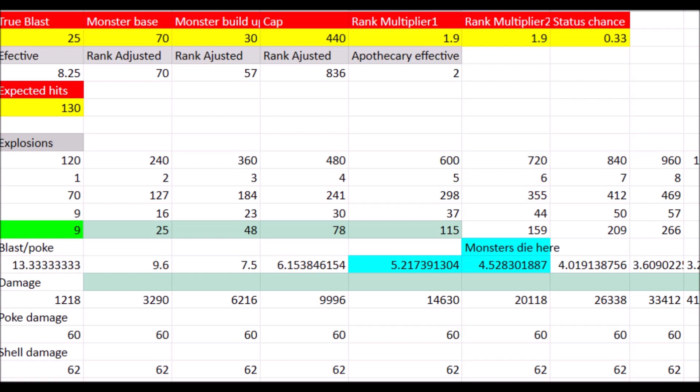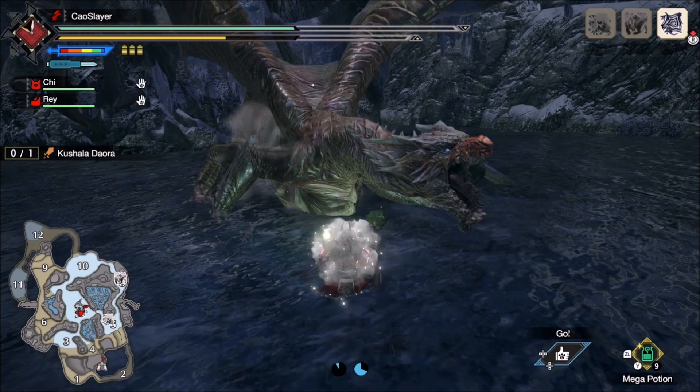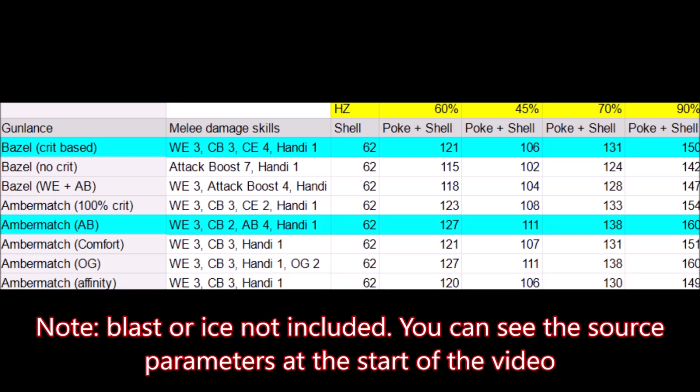Still, this makes the average increase per poke between 4 and 5 damage. Against Kushala, this raises 1 extra point to 6. The best thing about this damage is that it is fixed and you will get it even without running a DPS set. But using an optimized set like the ones from the last video, we can see how 4 to 5 damage is not enough to catch up with Baryote Gunlance at a 60% hitzone, before even applying the extra ice damage of Baryote. In better hitzones, Baryote wins even more. There is a tie at the 45% hitzones, still without counting the ice.